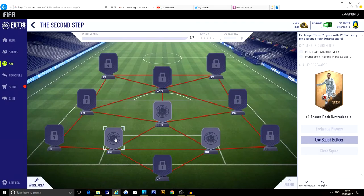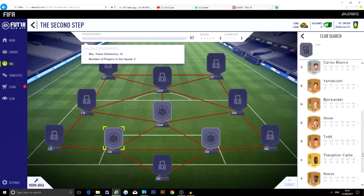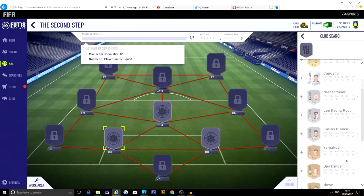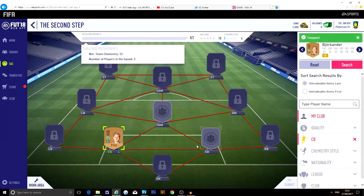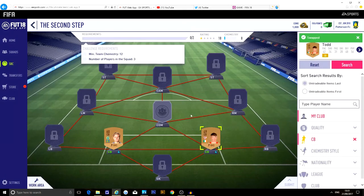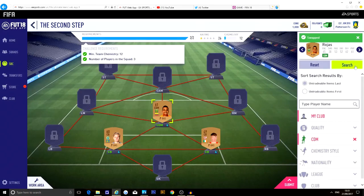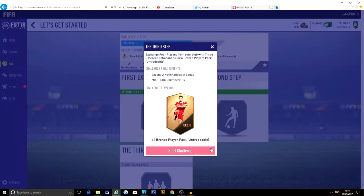Exchange three players with 12 chemistry for a bronze pack. Let's have a look — add player, search. There's not many players in the club to start with. What I could do is go and buy a bronze player for 200 coins. I don't know how much chemistry I actually need. Add him, click that, add player bronze — yes. Add another player — we're at enough chemistry. For the worst league, probably this guy Rojas — and submit.